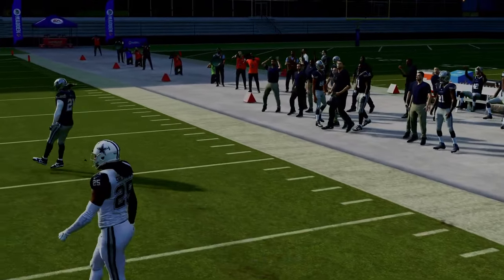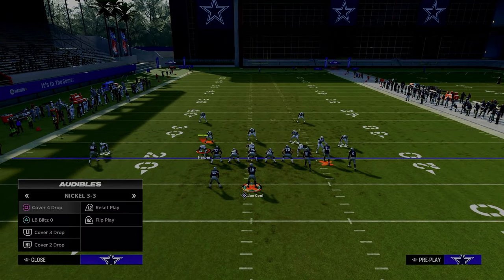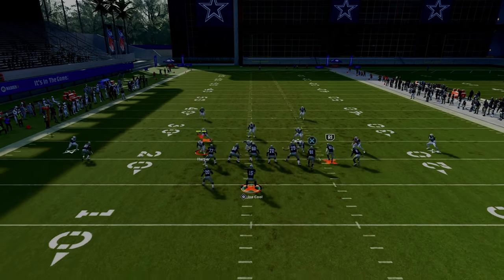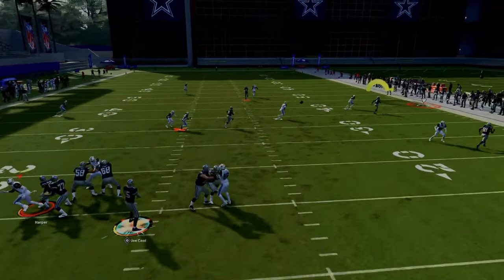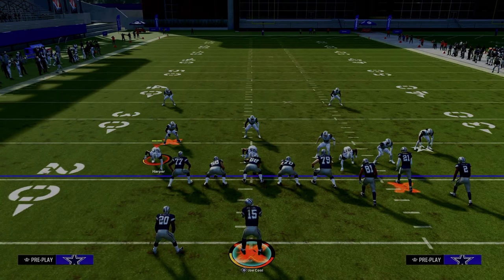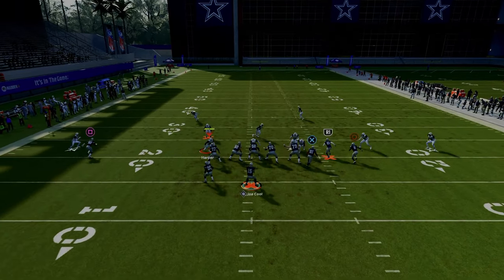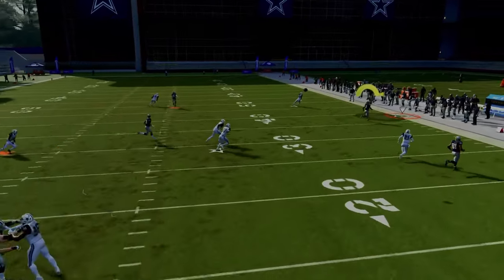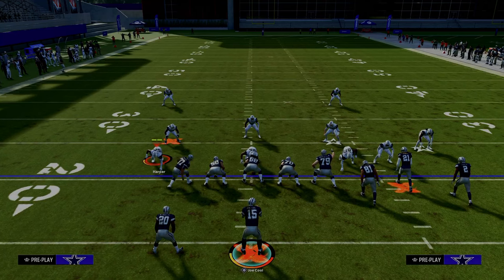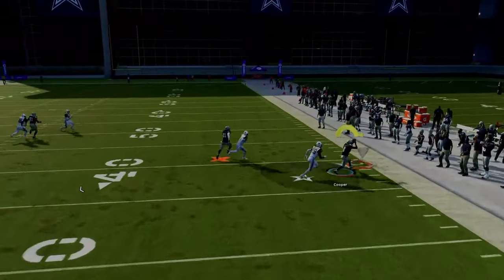Not only does this play beat man coverage really well, but it also beats zone coverage. Even if you don't have slot apprentice and just use the first setup with the streak against cover four or cover three, this will still be pretty good. With deep bounce on knockouts and outside quarters baseline pressed this year, it can be a little more difficult, but in general if you just streak the slot receiver, you're going to find a lot of success because the short corner gets into a soft pocket that most corner routes don't attack. And all the while, it's also one of the best man-beating corners in the game.